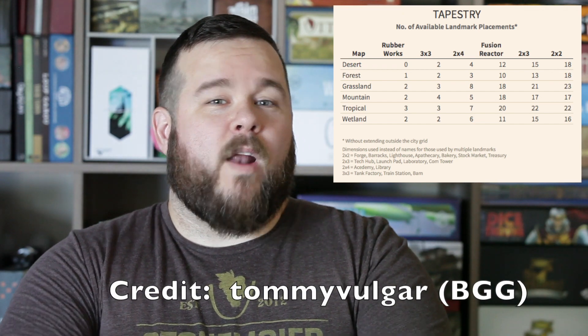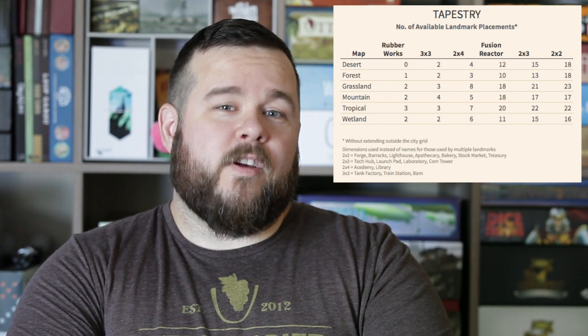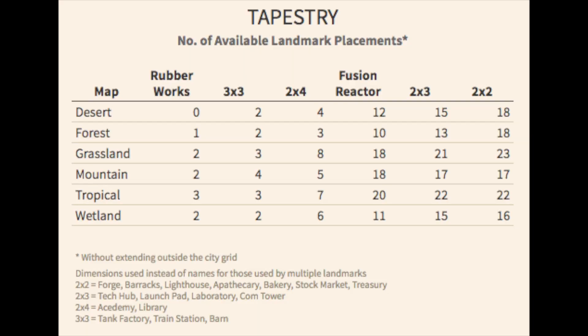In fact, there is one graphic that popped up over the week that I would like to share, and it's this one right here. What I thought was really cool about this graphic is it looks at the different buildings and the shapes and the squares that they take up, and tells you based on the mat and the different orange dots or areas that you can't place on. It gives you an idea of how many different configurations you can fit on that mat. So maybe you can plan ahead — if you really want a particular building and there's only one place it will fit on this mat, you need to plan for that.